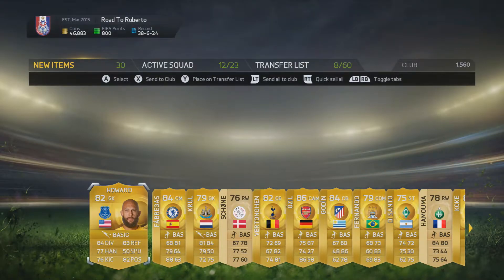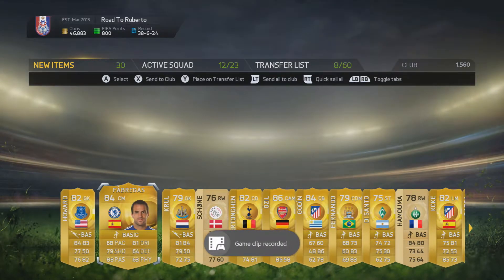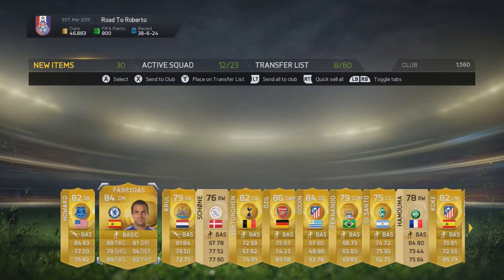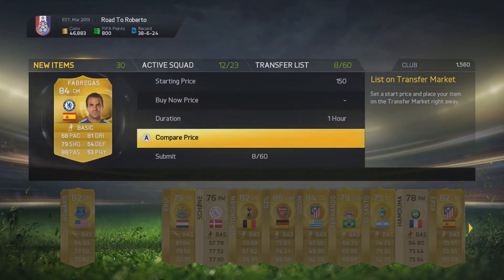We get Fabregas, Betongan, Godin, and Howard — and we are so happy with that pack. That is such a good pack for us, so many rare players. I am loving these packs, they are so nice. That was a nice pack and we would have made our money back if we bought it with coins, which I always like.